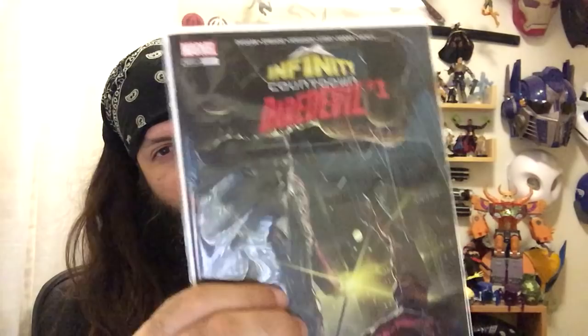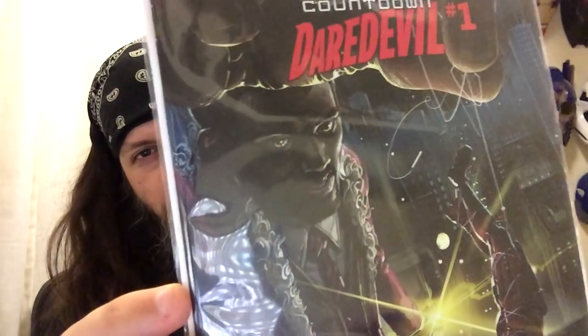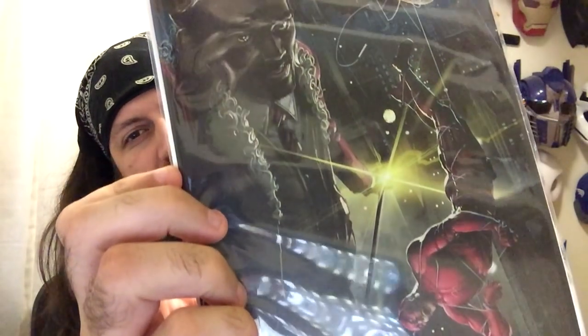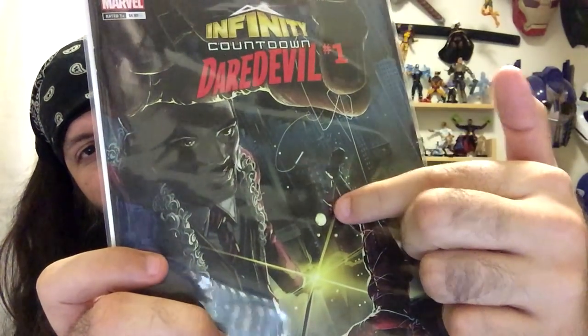The final comic I want to point out is Infinity Countdown Daredevil tie-in issue number one — it's actually a one-shot, there will not be an issue two. Here's this guy Turk. Turk is the guy that Daredevil is always beating up for information. Turk has Kingpin's cane and on top of it is the Mind Stone. You know Thanos from the Infinity War movie? He had the Mind Stone — or Mind Gem from the original comics. The idea is that Turk found it — and there's a great story arc here.